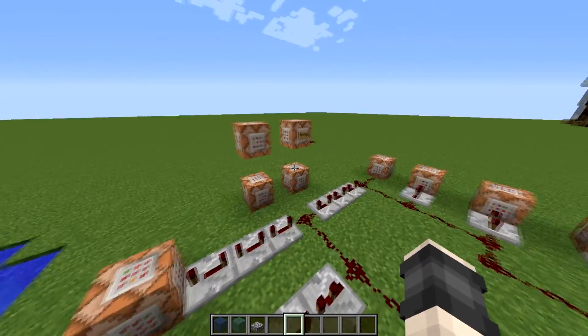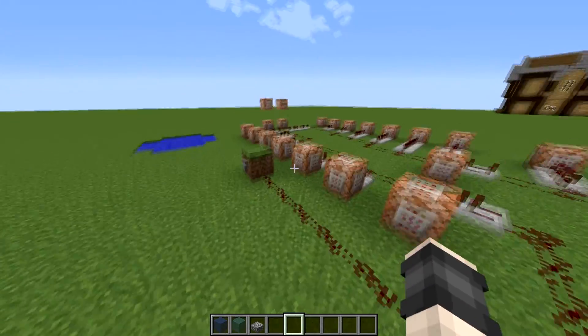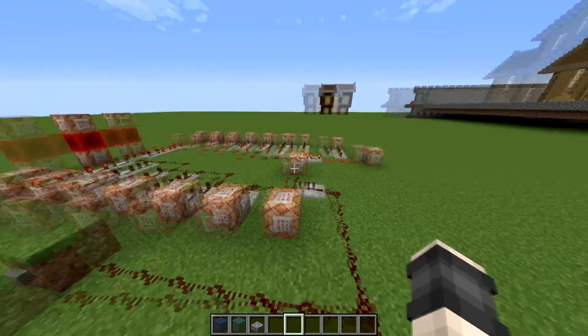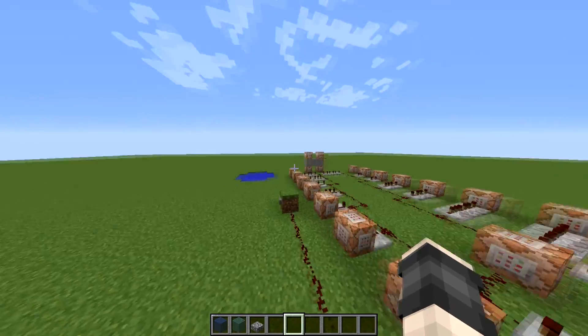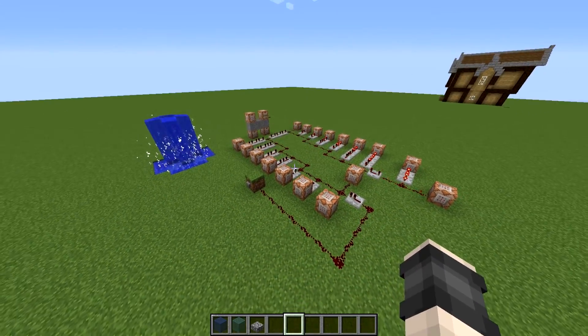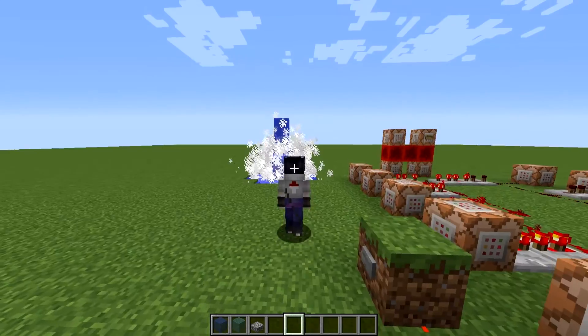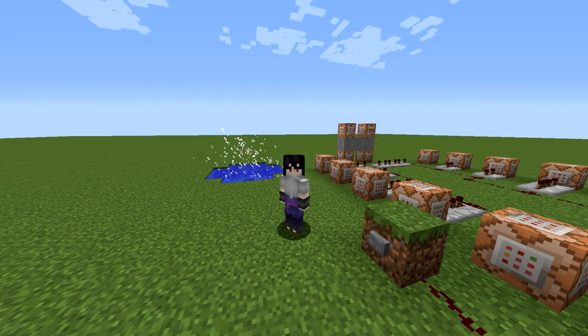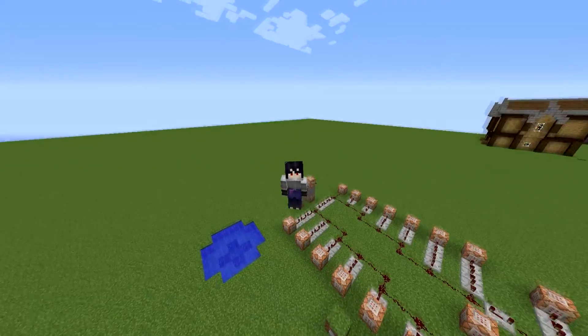Once again, we can have the contraption off. If you go ahead and look, as I press this button, the clock should turn on, and then once it gets all the way over to that end, the redstone torch spawns and then it is turned off. As you can see, it pretty much works perfectly — it does work perfectly. This is a Minecraft geyser, so I hope you guys did enjoy, and I will catch you guys in the next episode of Large and In Charge. Take care, and bye.